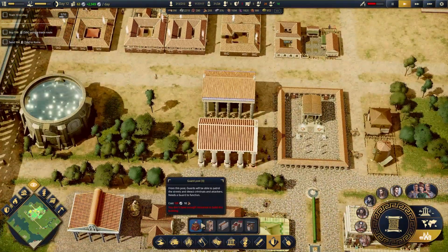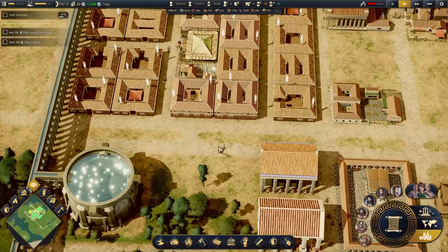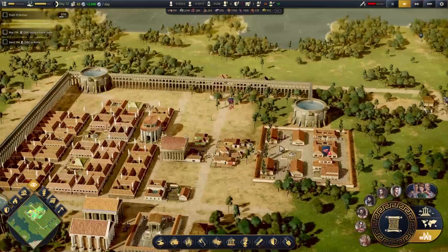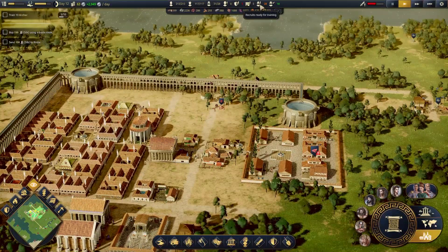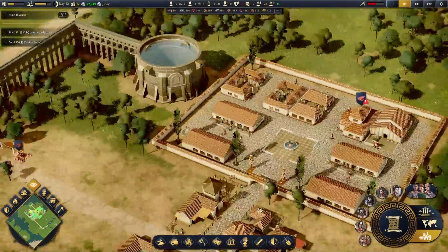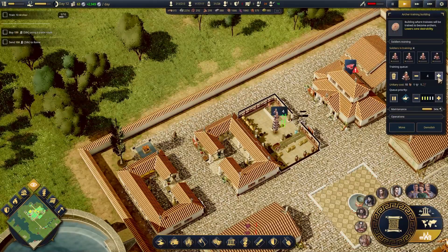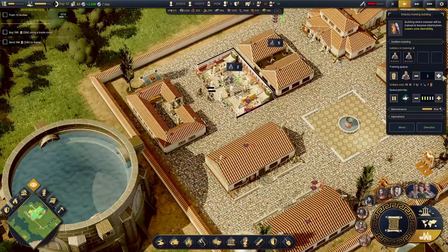I think I want a guard post. I don't think I want a guard tower just yet, although I wonder if we should be walling this off. Potentially. Recruits ready for training — I have even more recruits ready. Let's go for another bunch of archers here.